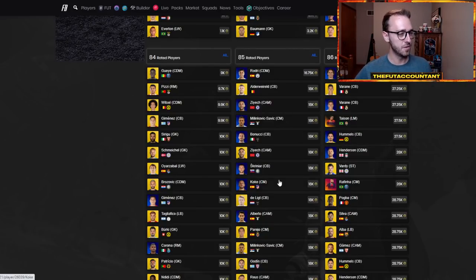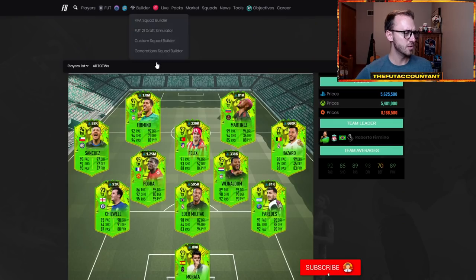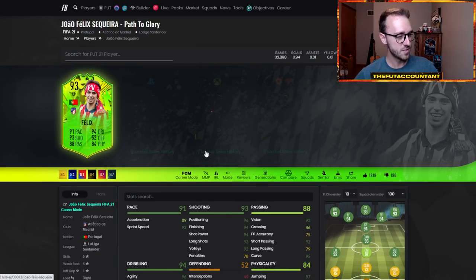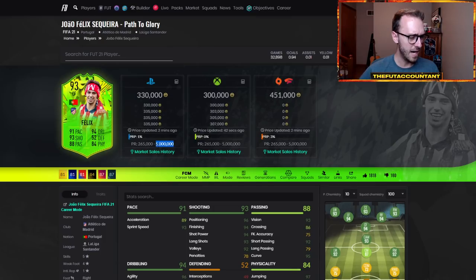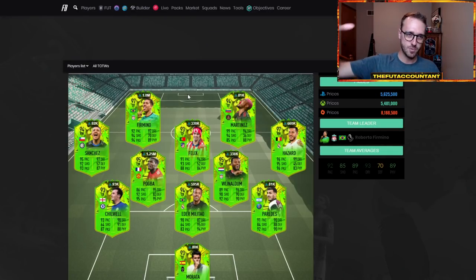There is a lot of demand and I understand that. The problem I have with it is if people want to pay a certain price for an SBC card, EA Sports, let them do it. These price ranges need to go up. Speaking of price ranges too — Path to Glory Team 2 cards. What in the world is going on with these price ranges? Joao Felix at 5 million coins? 5 million coins. I do not understand why this price range is 5 million coins.